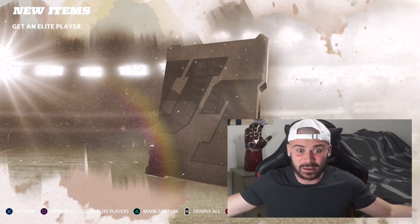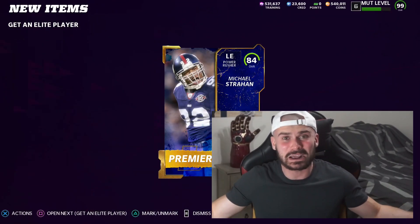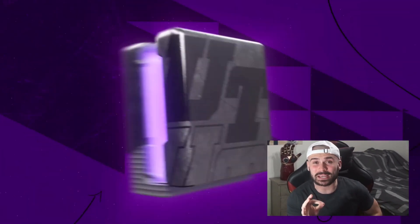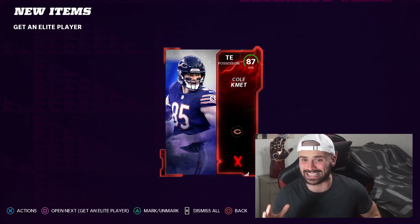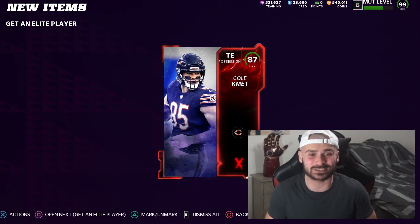Who are we getting in our first Elite Player Pack? Legend Animation 84, Michael Strayhead - not too bad. Any positions on the entire team that we do not fill, we have to use a silver player there, so we do not want that. And 87, Cole Command is our second player.